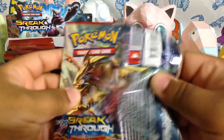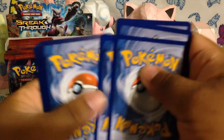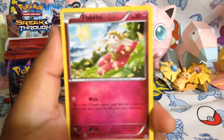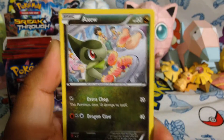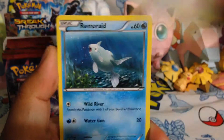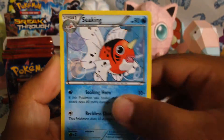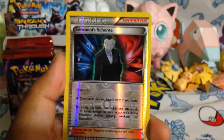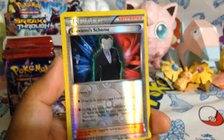I wonder if there's been any printing errors with the Breakthrough packs or Breakthrough set — you know how every once in a while there will be a set where the cards are super miscut or just weird. So we have Flabebe, Axew, Scatterbug, Teddiursa, Remoraid, Clefairy, Starmie, Seaking, Giovanni's Scheme — that's pretty nice. It's a reverse too, so I like that. I like reverse trainers.